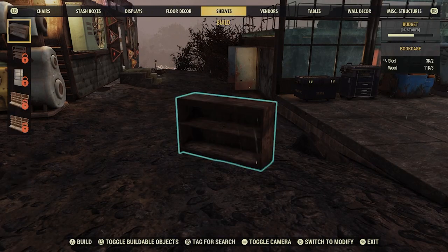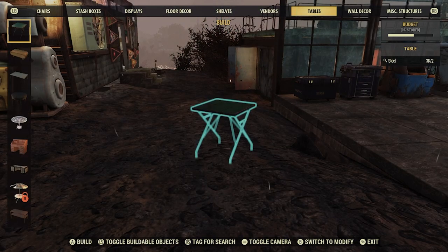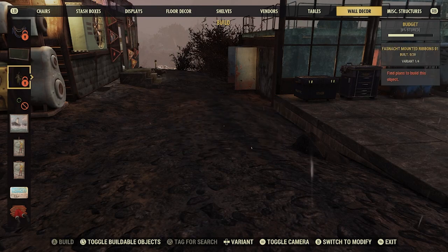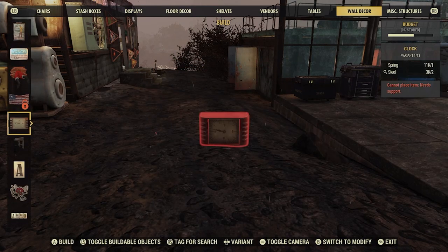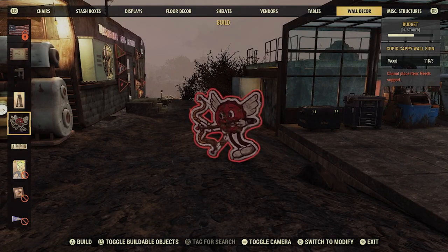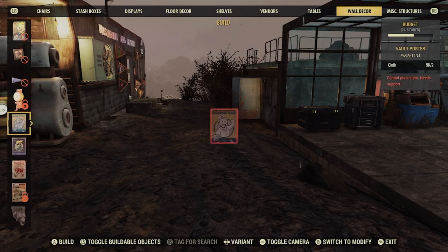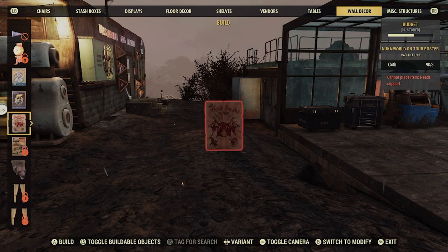And then we're going to get into the larger items under miscellaneous. I haven't had a chance to go through every single thing, at least with this character being so new. There's a couple from the Tunnel of Love — Cupid, Cappy wall signs, and even more posters.